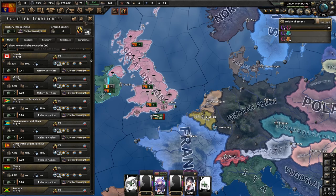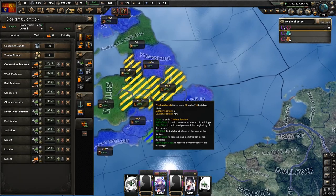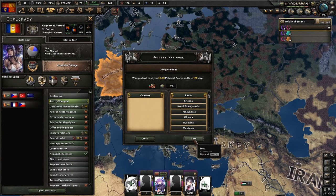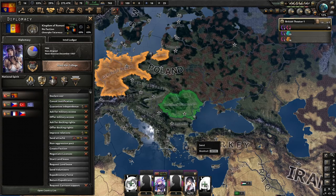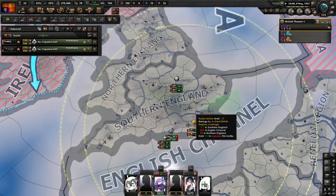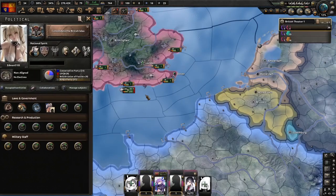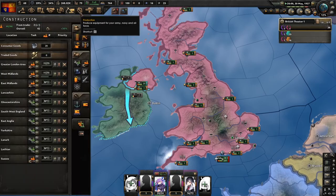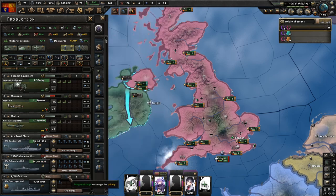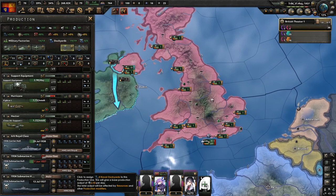There's not enough manpower for the resistance focus, so we'll prioritize garrisons instead. We have 50 political power now — I should have done this a bit earlier — so we're going to justify a war goal at 36% on Romania. It shouldn't make too much difference that I'm a little late. 'God Save the King' is finished; now we're going to grab 'Consolidate the British Isles.'